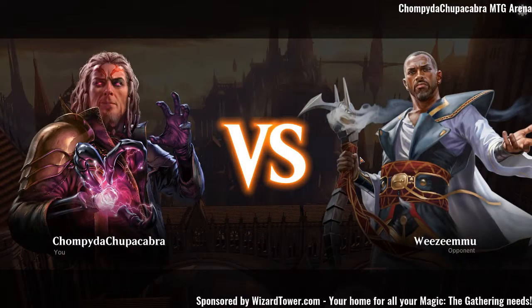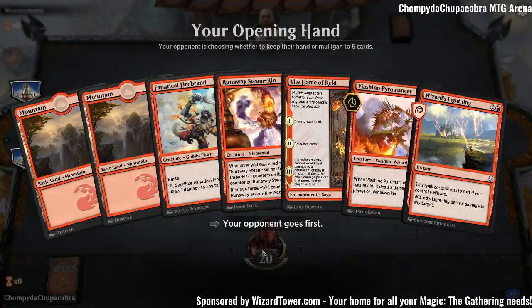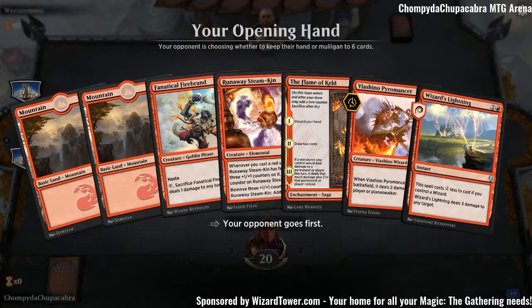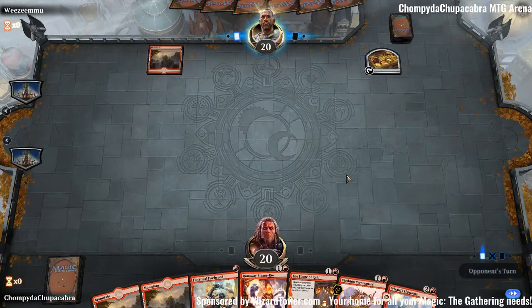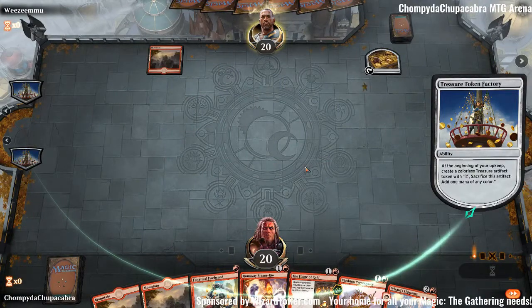We still haven't changed our profile — this is getting ridiculous. Hey, if we 5-0... Okay, this is solid. Turn 1: Steamkin, hope it doesn't die. Turn 2: Viashino Pyromancer, Wizard's Lightning. Turn 3: Fanatical Firebrand, minus Runaway Steamkin, Flame of Keld — let the nonsense begin.